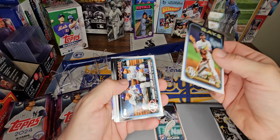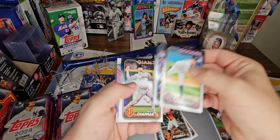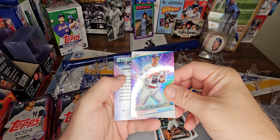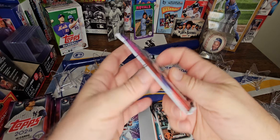Going to separate the rookies — the good rookies — and inserts, and of course sleeve up all the cards that I think are good. The Carlos Correa chrome and Jasson Dominguez Stars at MLB regular are ones I'm keeping an eye on.